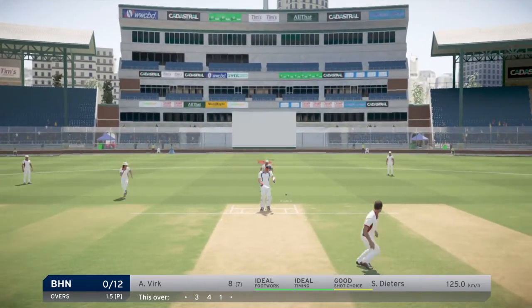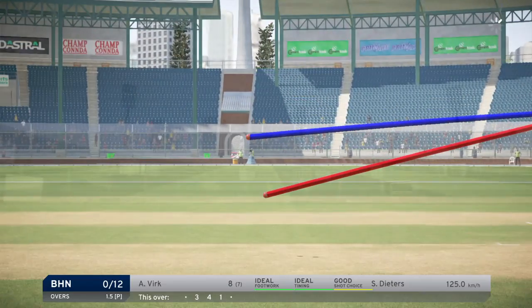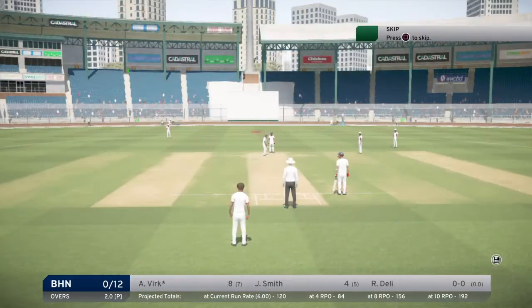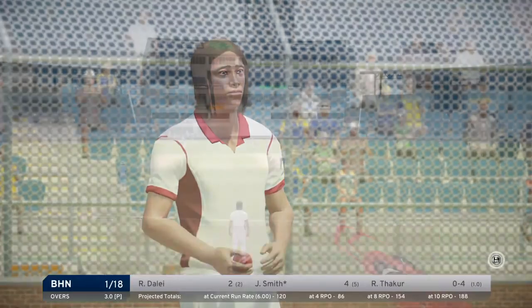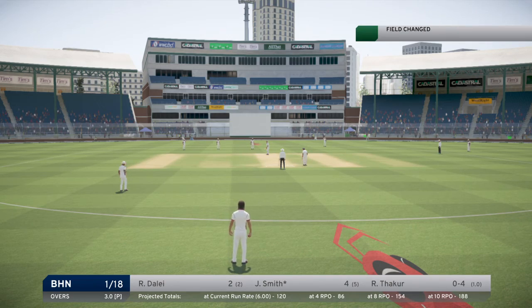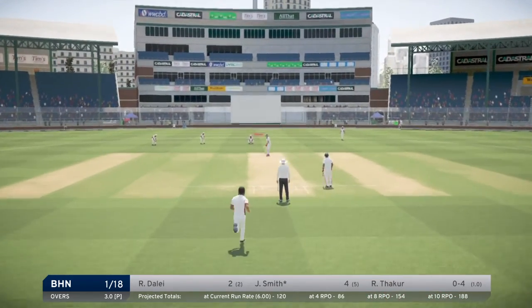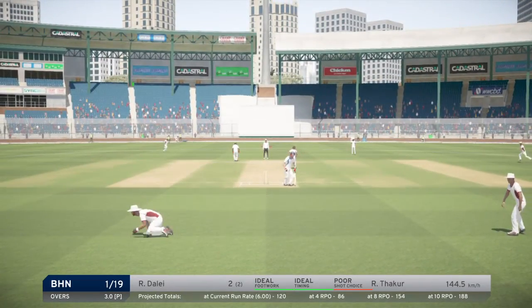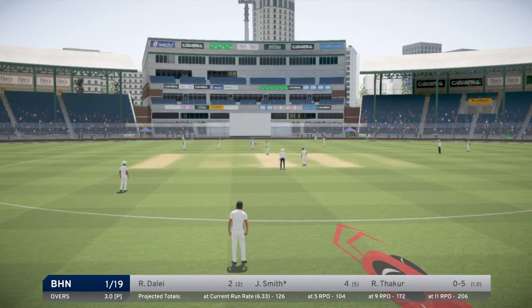Now this is the bouncer ball. As you can see, it is a red ball — it is all shown in the Don Bradman Cricket video indicators. Even the Don Bradman game shows you how to play that. That was a very risky shot — I shouldn't have played that one, and it was a wide also.